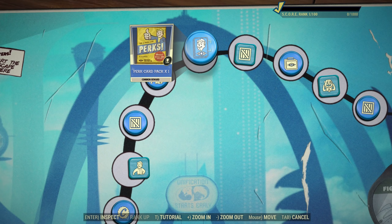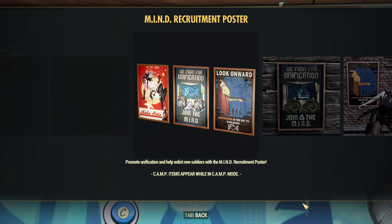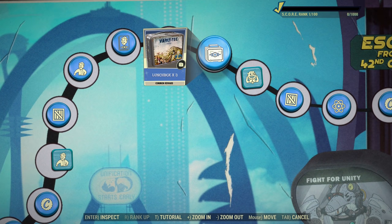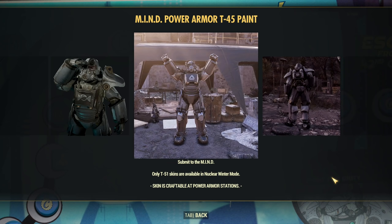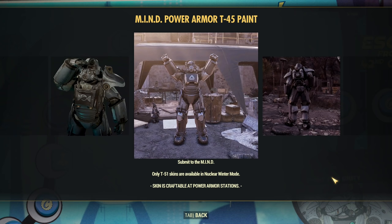Next we have Pear Card Pack, after that more posters — I like posters. Then more Launch Boxes and a new series of Power Armor skins, as usual starting with T45 paint. What do you think about the paint? Personally I'm not impressed — let me know what you think.